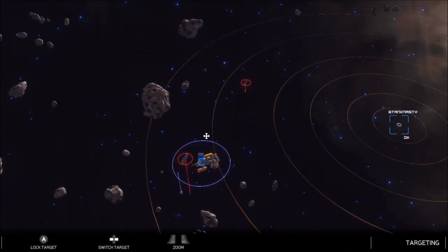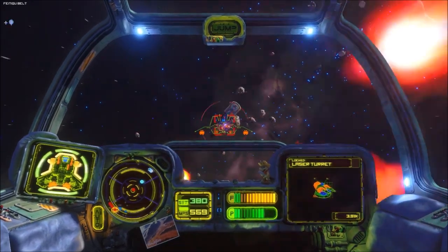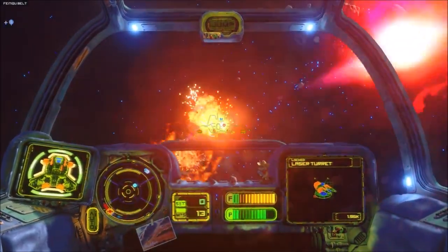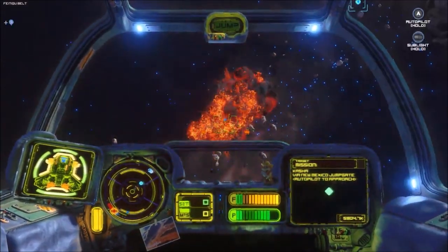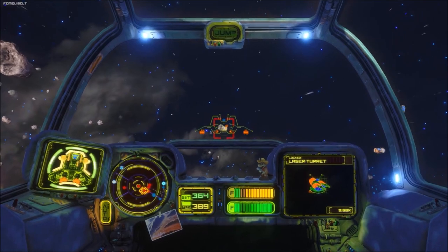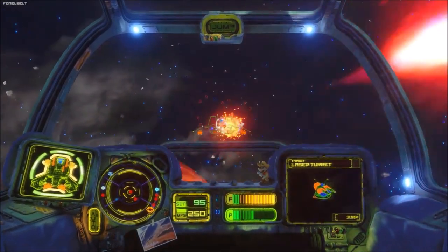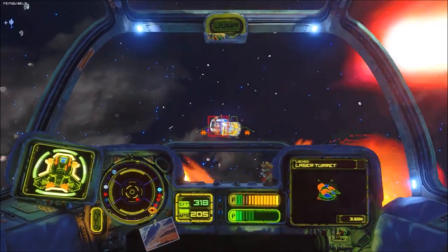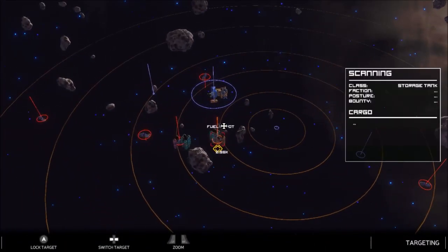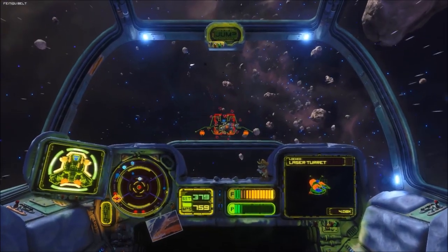Okay, destination reached. What do we got here? A laser turret and a laser turret — you definitely want to go after those first. That one being down... I don't know why that ship's shooting at it. You definitely want to take these laser turrets out because they're going to take you down otherwise. I mean, you're not going to win that fight.